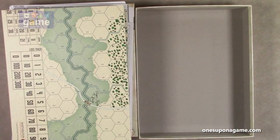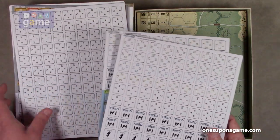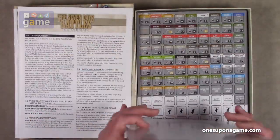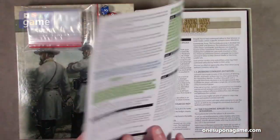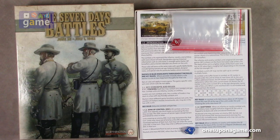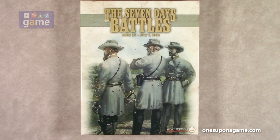So if you pick up a copy of Seven Days Battles by Worthington Publishing, you're going to get two six-panel mounted maps, double-sided, that combine in various ways. You'll get four sheets of pre-rounded counters and markers at about three quarters of an inch, two copies of the player reference chart and terrain chart, a twelve-page playbook, and the eight-page series rules for the Civil War Brigade Battle Series, a bag of baggies, and two dice. The South won the second die roll too, nine to three. That is everything that comes in Seven Days Battles from Worthington Publishing. Thank you so much for watching, God bless you, bye bye.